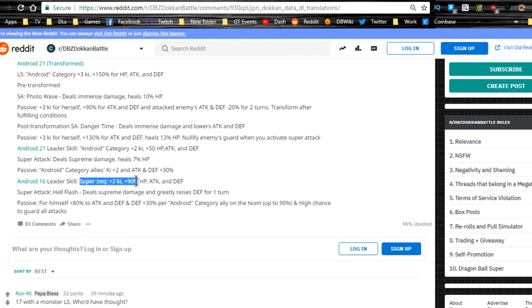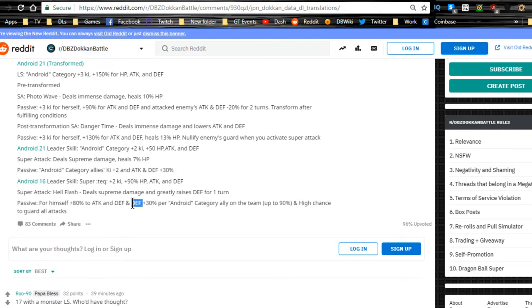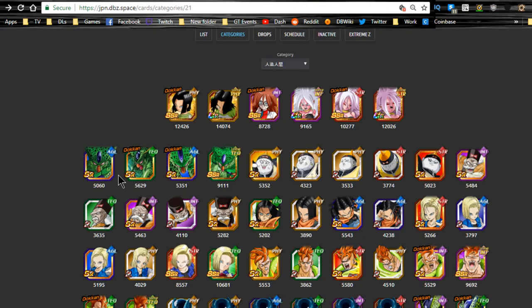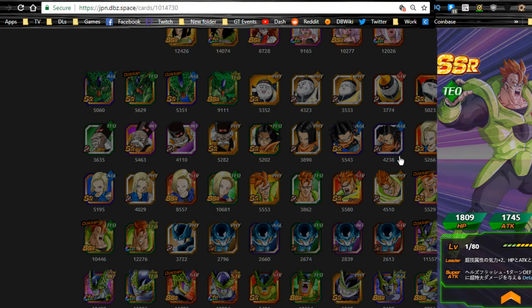Android 16 is also coming. Super Tech type: Ki plus 2, HP, Attack, and Defense plus 90% — not bad. Super attack: Hell Flash deals supreme damage and greatly raises Defense for one turn. Passive: Attack and Defense plus 80% for himself, plus Defense plus 30% per Android Category ally on the team up to 90%, and a high chance of guarding. He is going to be a super tank — that's insane.